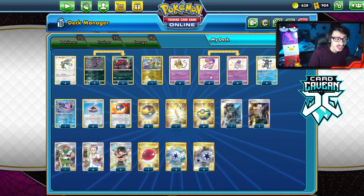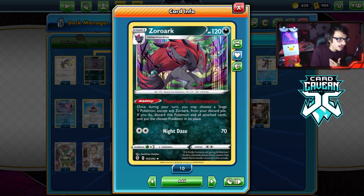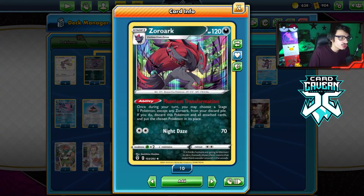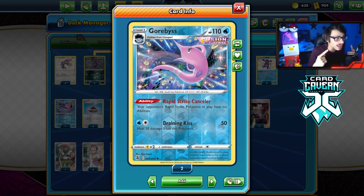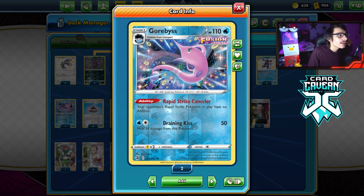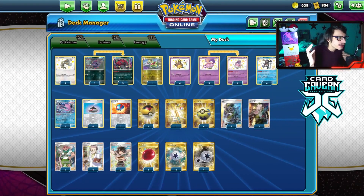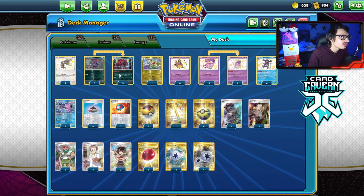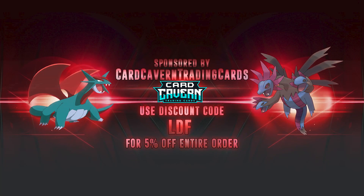You just have to avoid bench snipe decks like Dragapult, Jolteon, and Rapid Strike Urshifu, and this deck can actually be decent. One of the big new additions is Zoroark — it's a fantastic card allowing multiple different attackers to choose from. You can use Zoroark to transform into Poltergeist, or transform into Gorbis. Gorbis is really good in Mad Party because your opponent's Pokémon with Rapid Strike abilities have no ability, basically shutting off Inteleon's Quick Shooting. You can also turn into Flapple as an extra attacker.